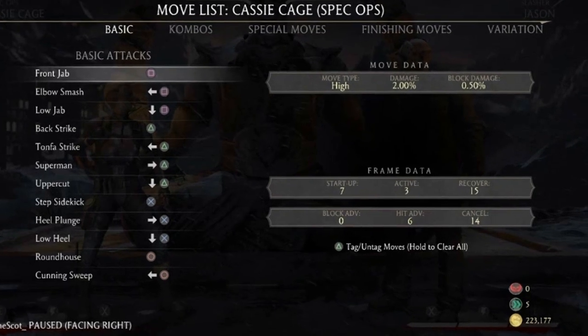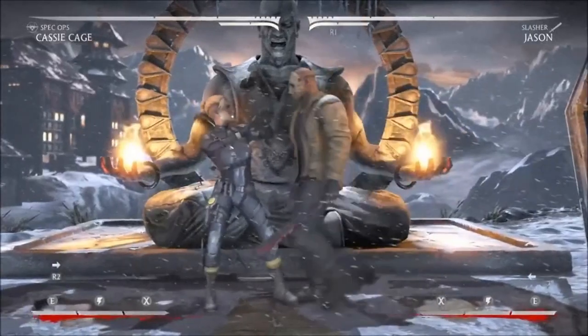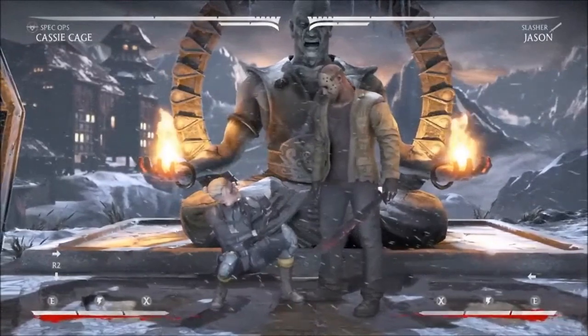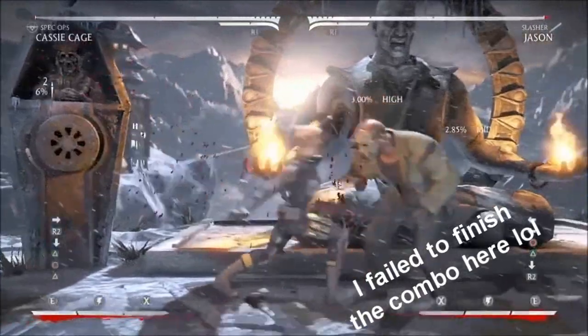If we look at our basic attacks we can clearly see that her standing 1 is 7 frames, and that is faster than 11. Therefore any string starting with 1 can punish. I prefer to use Cassie's standing 2 because it's faster than standing 1 and you can get more damage off it. So you have to mess around with all your character's moves and try to find the most damage or the best punisher.